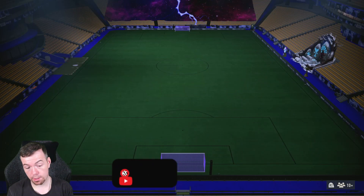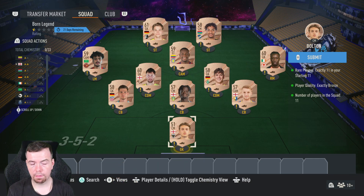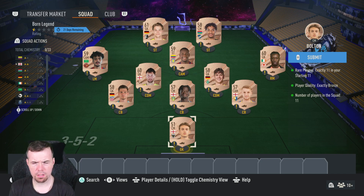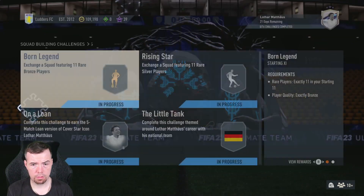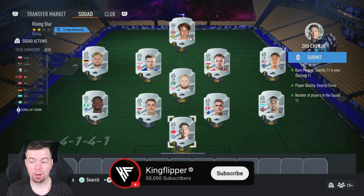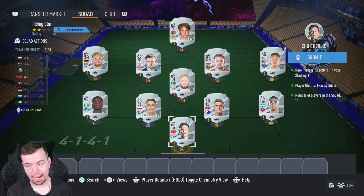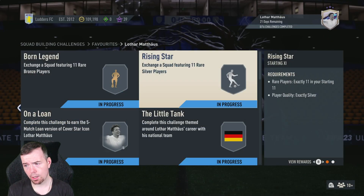Looking at the Born Legend and Rising Stars segments: rare bronzes are more expensive than rare silvers right now, sitting at around 500 coins buy-it-now. There's an ultimate bronze upgrade SBC worth noting. The Born Legend costs about 5.5k, but the reward is only a two regular players pack. Rare silvers are 400 coins, so the Rising Stars costs about 4.4k for another two regular players pack.